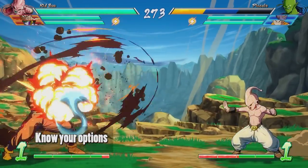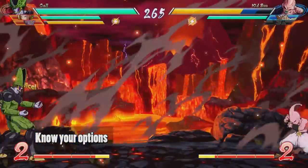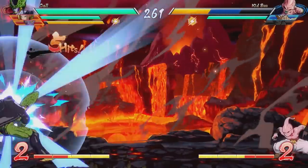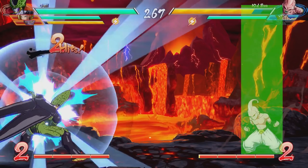The second tip is to always know what your options are when you're dealing with certain types of moves. I'll go over a few by pausing the game when Cell fires a Kamehameha, and then discuss what the other player could have done. So we're looking at Cell vs. Boo, and Cell is beginning to fire a Kamehameha. Let's go over a few of the options Boo has right now.